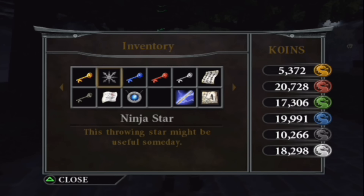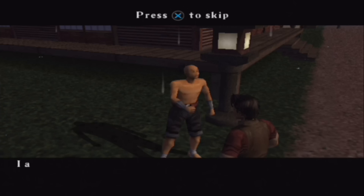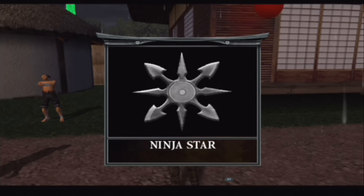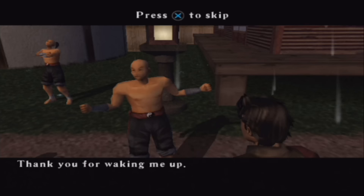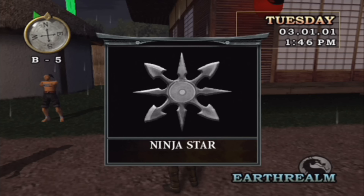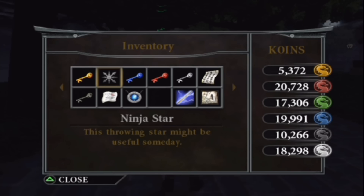The first item we'll discuss is the Ninja Star. By talking to a boy with a Goro-like hairstyle, he'll task you with waking up his sleeping brother, as he has chores to do. By locating the sleeping brother and then speaking to him once more once he's back beside his brother, you'll be granted the Ninja Star as a reward. No purpose has ever been discovered or even revealed by the team at Midway for the Ninja Star. The item's description in your inventory states that it may be useful someday, which suggests that it was meant to be used later on in the storyline.